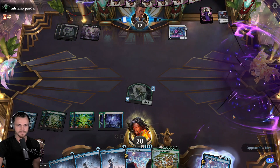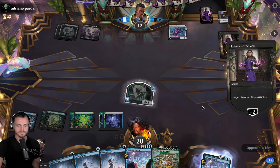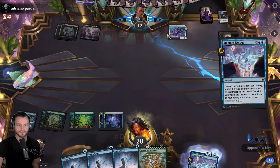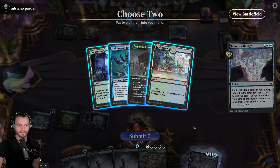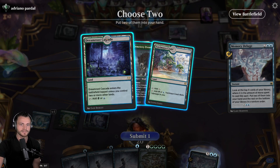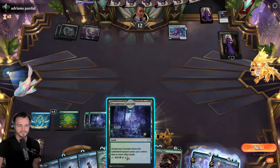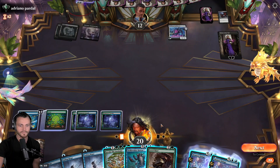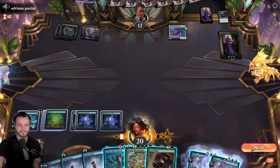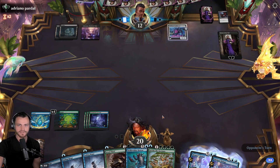Another Liliana returns, fine. Nothing we can really do about that - something suspicious is going on. We could take the scribe if we really wanted to but I don't think that's necessary. Go ahead and take our Deluge now. Horror is good, land is okay, I think that's fine. Yeah, we could drop Horror on end step - we'd really like to kill a Liliana though. Play Horror on end step and then try to attack Liliana down, that's the plan.